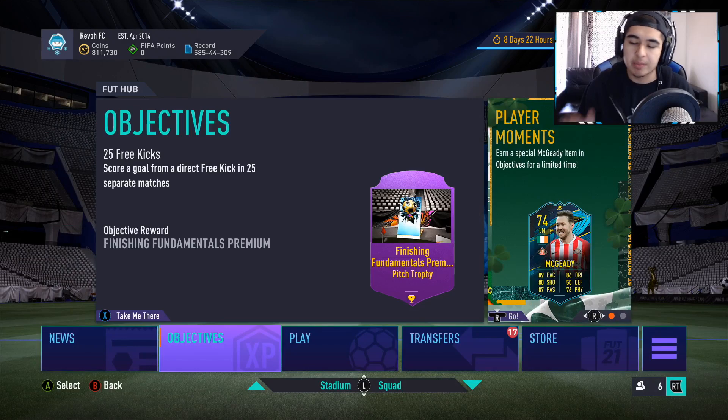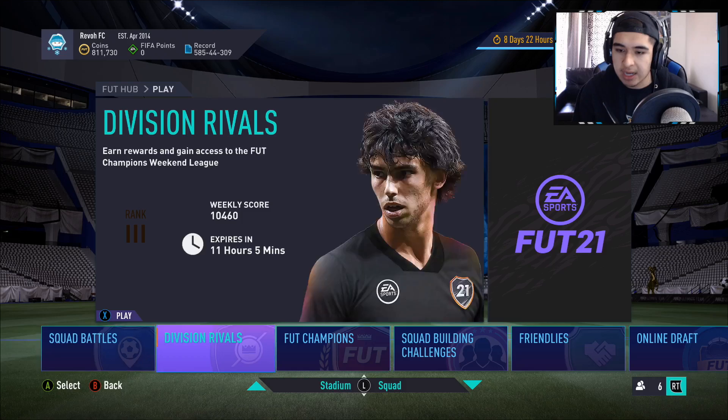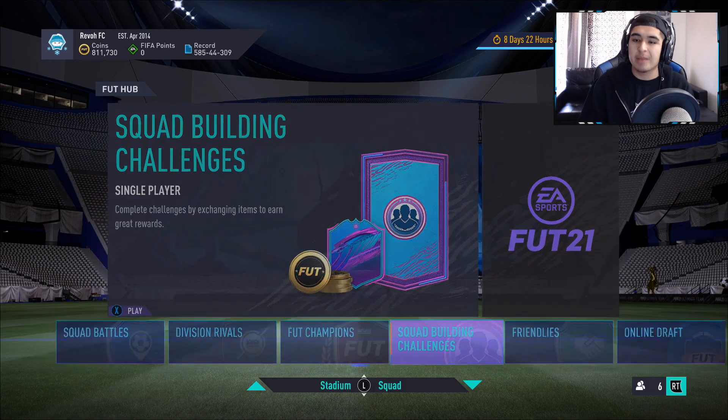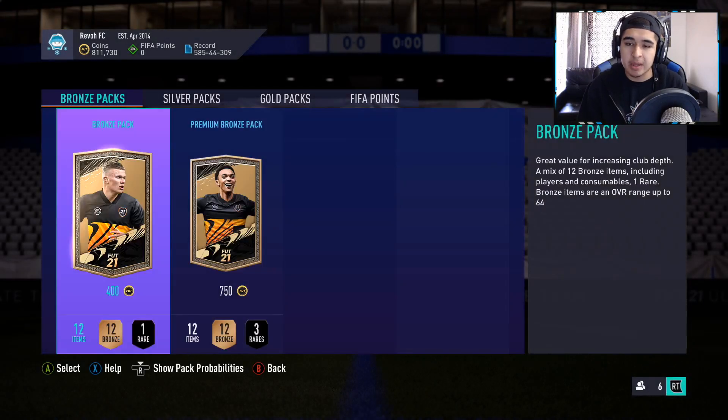Make sure you're playing the game to get those packs. And you guys always ask me — what do I take from Division Rivals, tradeable coins or untradeable? Take untradeable packs for more players. Now that that's out of the way, I'm going to show you guys what I usually do to get my club started.